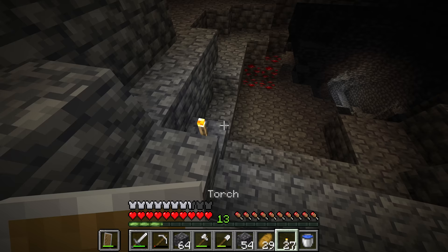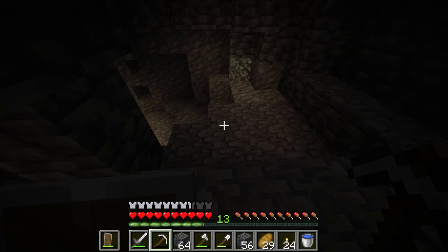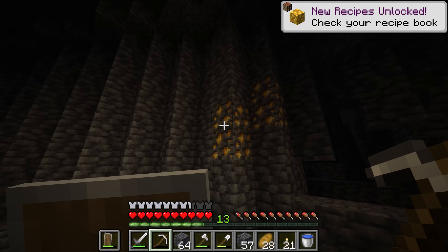Right on the roof here there's one more diamond. Oftentimes caves aren't this lucky, so it's always good if you don't find diamonds fairly quickly to try out the strip mine method. Although something like redstone is not that useful at this stage, definitely grab any gold or lapis that you find, as both are very useful later on when we're in the nether and fighting the ender dragon.